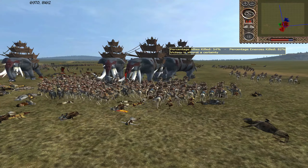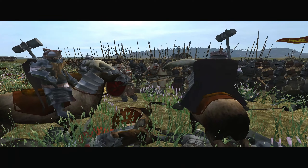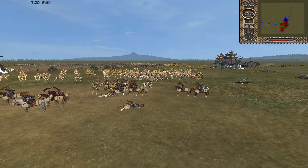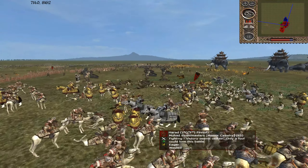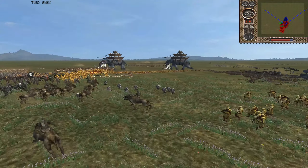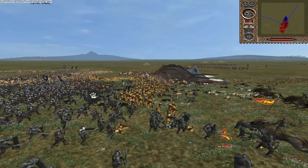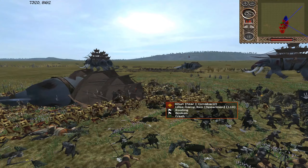The score is 54 to 82. There goes the General. Interestingly, the Axe Guard of Erebor broke before the General died, and it was a unit with most of their numbers still alive. Mumakil certainly did a number on them. But definitely an improvement on the Blue Team's behalf from the previous match.